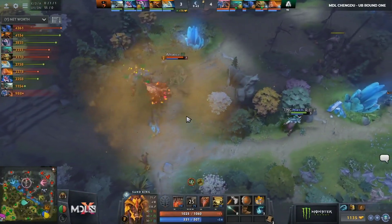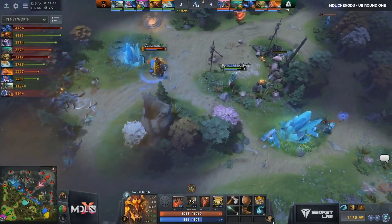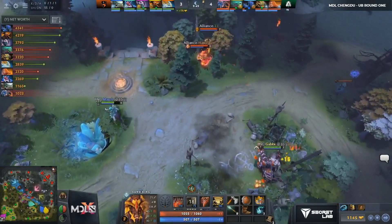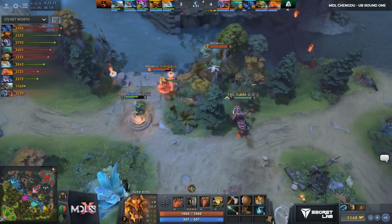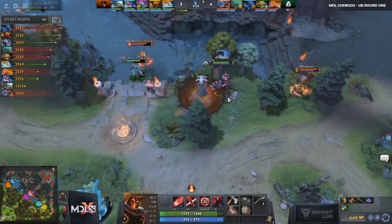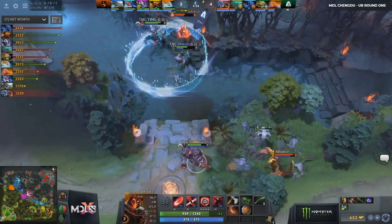How do you feel about the way the lanes have gone overall with TNC having this tri-core? They've gone slightly Alliance-favored, I think — even though TA kind of recovered the mid lane and pulled ahead — just because Night Stalker is free farming. And Gabi has seen a decent amount of pressure on him.